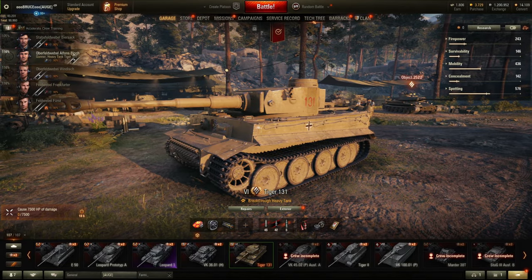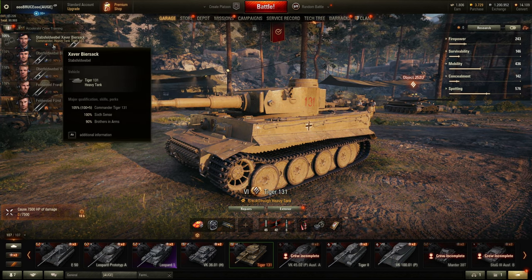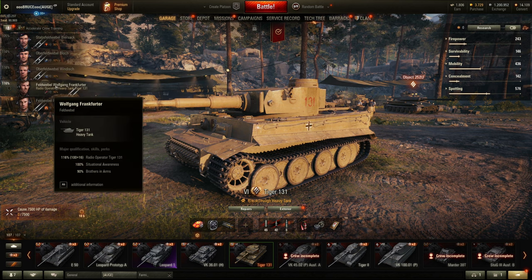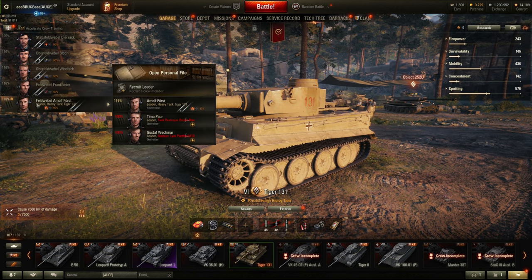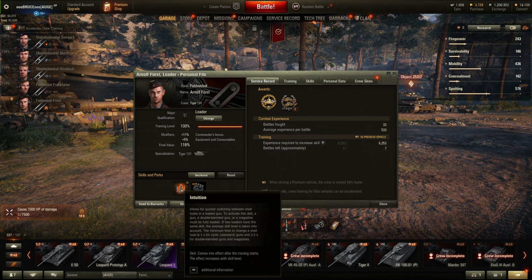Before we start with gameplay, let me quickly show you how I play this tank. My crew is relatively new. My commander has Six Sense, then Brothers in Arms — at least I'm working on it. For gun handling skills on the radio operator, I trained Situational Awareness, as you can see.